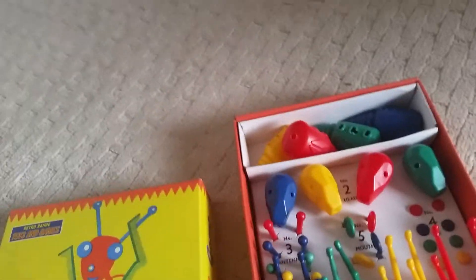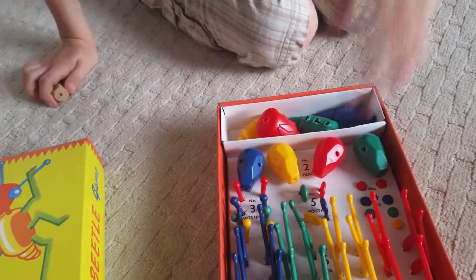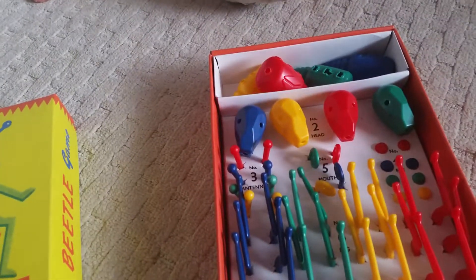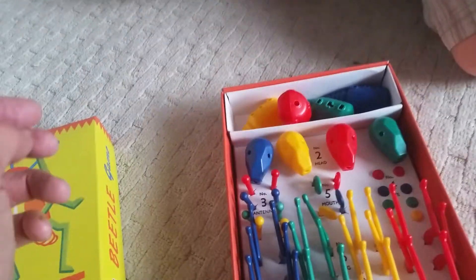Bungo's so keen to play — he does love this game. Right then, Captain Surfer, pick your Beetle. Pick your colour. As usual, I will be playing as my lucky colour Red. Well, I will go for the Blue Beetle, and Bungo's instantly gone for the Yellow Beetle. That's the one he wants.